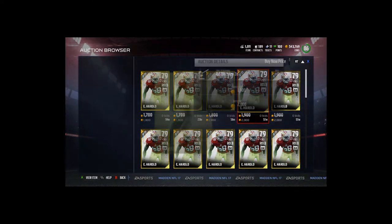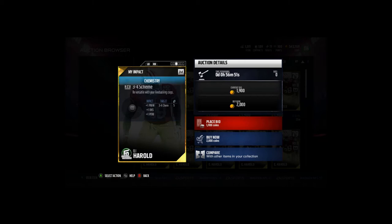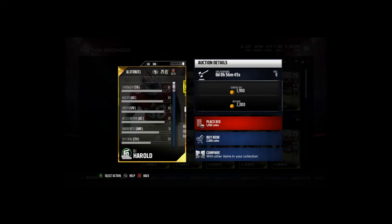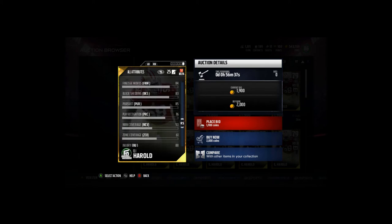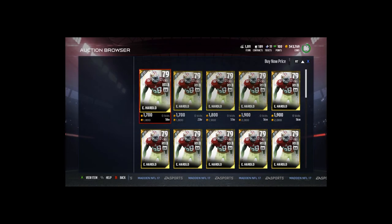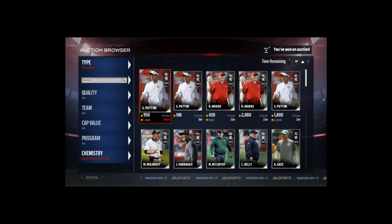Eli Harold has 86 speed, 82 strength, 87 acceleration, 82 tackles, 76 play recognition, 83 block shed, 85 pursuit, and 86 hip power. His zone and man coverage are below average for a right outside linebacker. At 79 overall, I'm not sure how many people will be using Eli Harold except for 49ers fans.